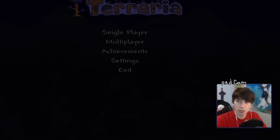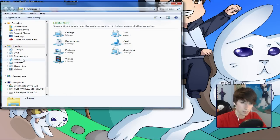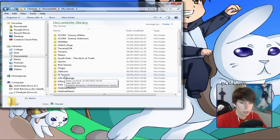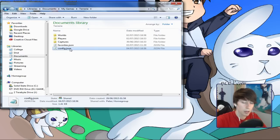What you need to do is go into your settings. Open your Documents, go into My Games, and then go into your Terraria folder. Then you'll see the config.json file — double click on that. Make sure you open it in Notepad, nothing else.